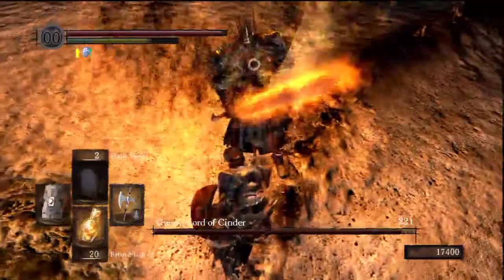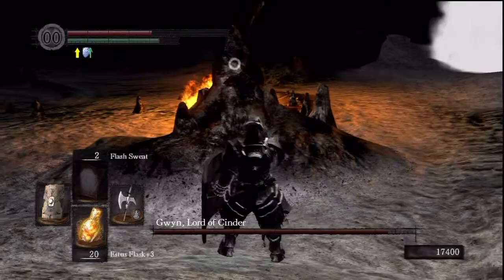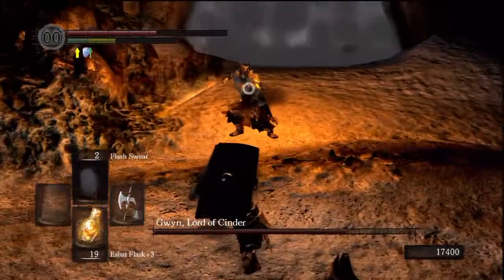Let's get to it. This crystal halberd is pretty damn strong I have to say. Anytime you want to heal, just get between these rocks and Gwyn will get stuck on them. I'll get as much damage in as we possibly can.